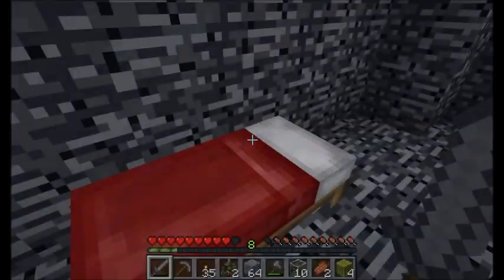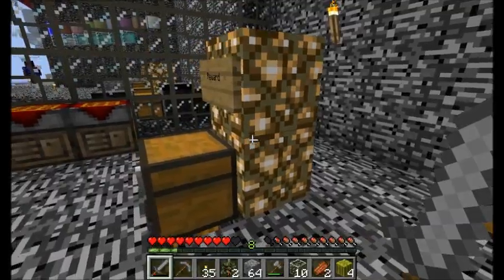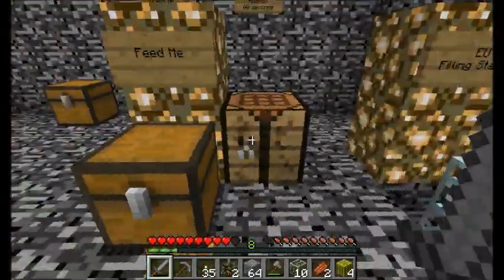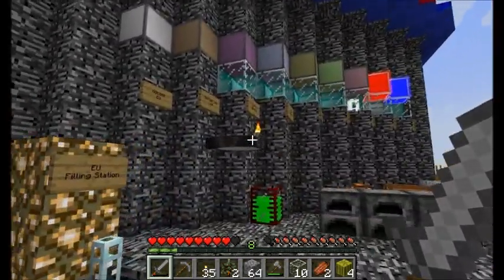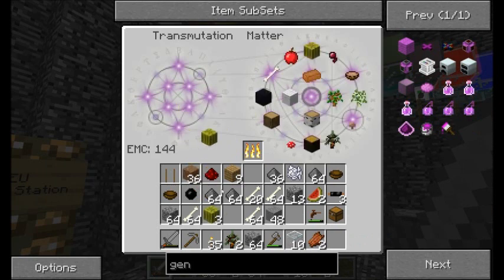Alright guys, you ready for this trick? I don't know if Nearby knows this one or not, so I'm going to kind of do it when he's not looking. Look, he's going over there — good. Go away Nearby. So I just collected melons from that little melon farm I got. And before I take care of this, I should probably teach my transmutation table about melons.